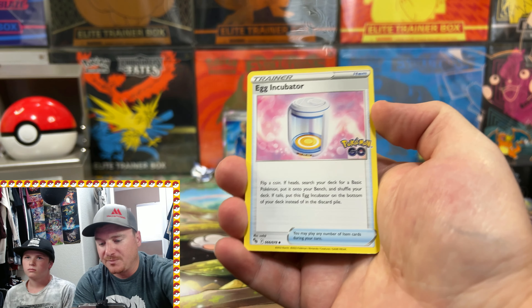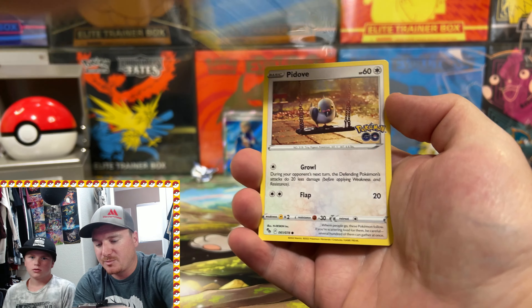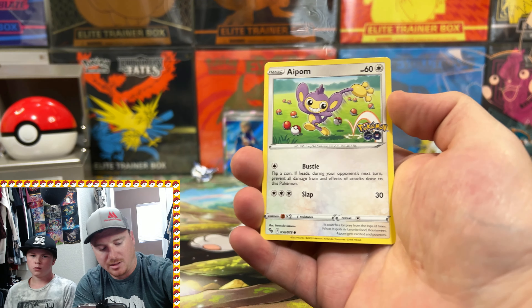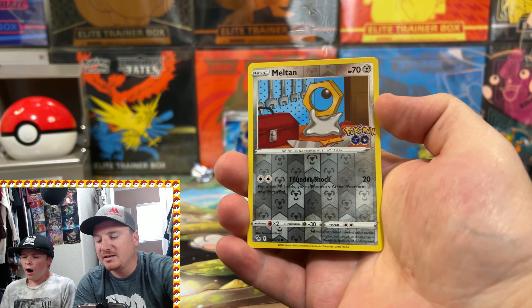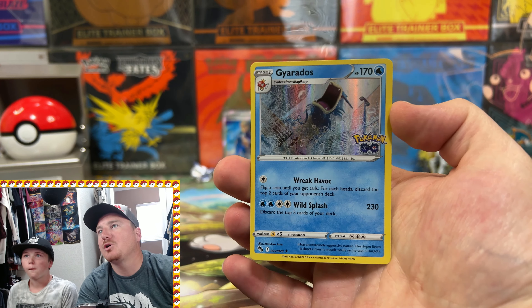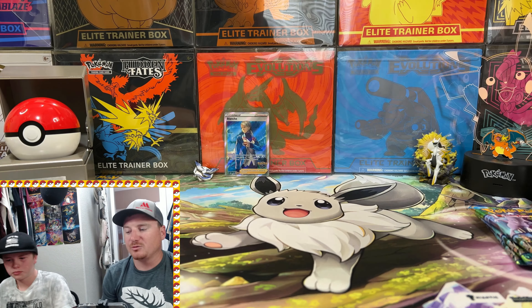Pack three: Camerupt, Egg Incubator, Wartortle, Onix, Magikarp, Pidove, Bulbasaur, Aipom, a Reverse Holo Meltan again, and the Holo Gyarados for the rare. Another awesome artwork for a regular Holo — we'll take the Holo hit, but where are the Ultra Rare pulls? Hopefully these last couple of packs can step up the pace.